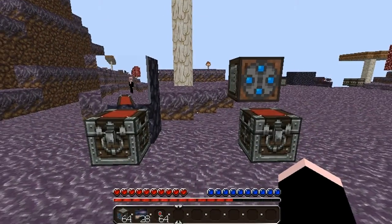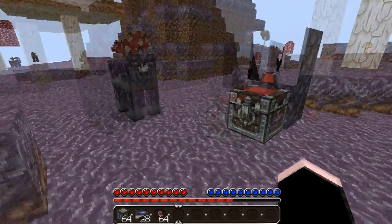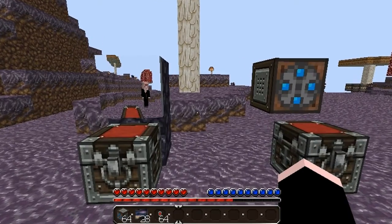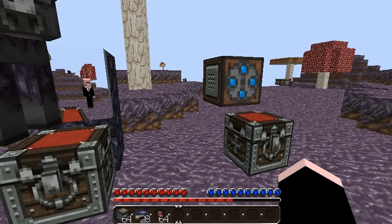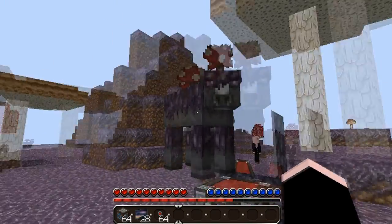Hey guys, PJ here, and today I will be showcasing a mod called the CCTV mod for Minecraft 1.0. It's a mod that basically lets you place a camera and then place a monitor so that you can see what the camera sees.